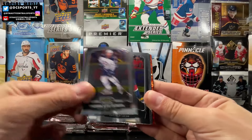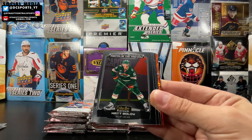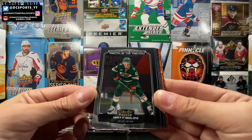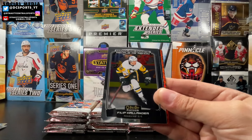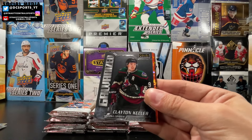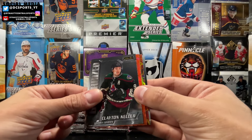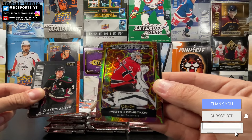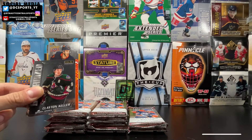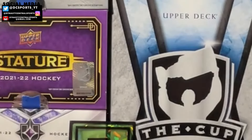Pierre-Luc Dubois, Alex Ovechkin, Brent Burns. Marquee Rookie Matt Boldy — another good name in this set. Connor Mayer, Phillip Hollander, Galvanized Clayton Keller. And we got an orange checkers back there. Marquee Rookie hot magma — Peter Kakechov. That's a great one, numbered 499 out of 499. A bookend hot magma.